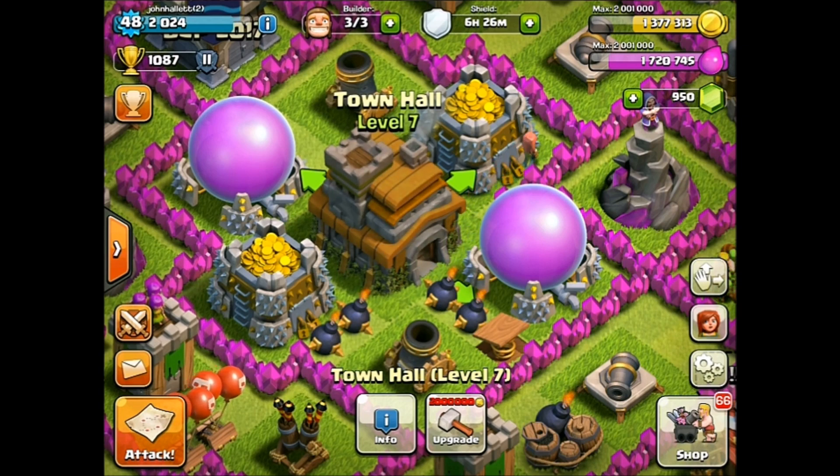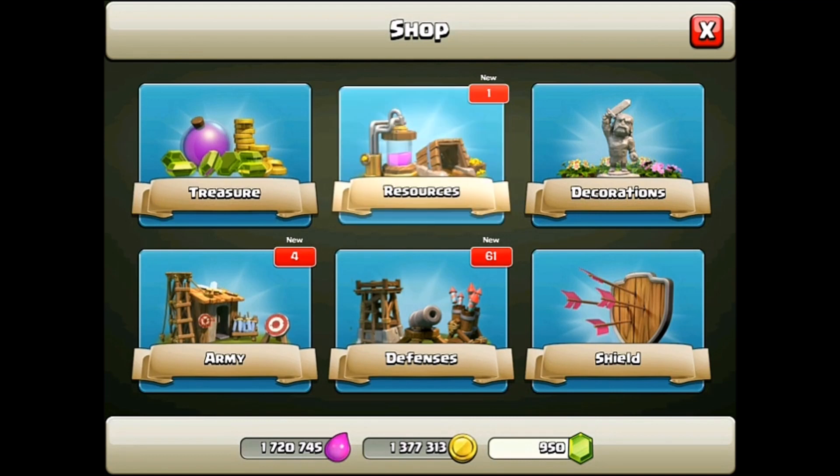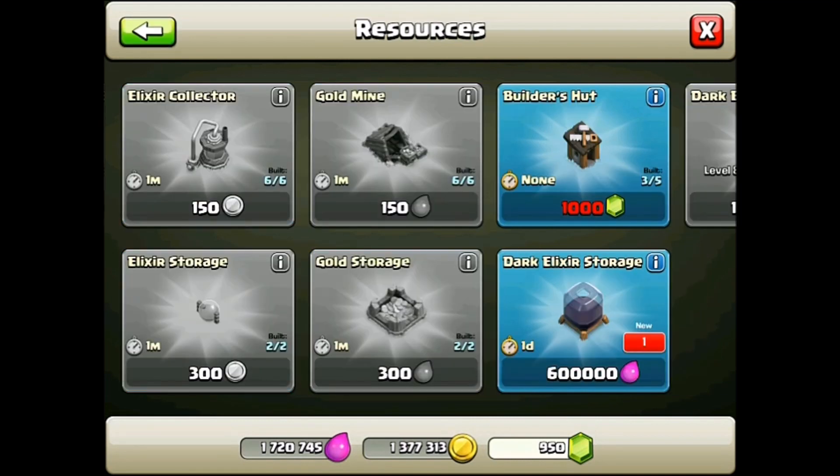Let's go ahead and take a look at the shop. We have 66 new items to check out. So let's check them out. First let's go to the resources and see what's going on over there. We've got a Dark Elixir storage. That's pretty intense. Dark Elixir is a whole new part of the game for this Let's Play account.